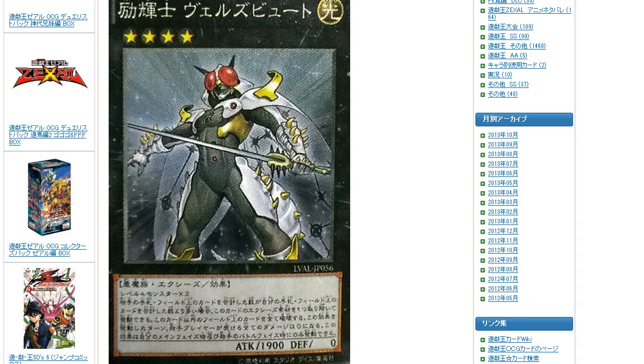So his effect is: if the combined number of cards in your hand and side of the field is less than the combined number of cards in your opponent's hand and side of the field, you can detach one material from this card, destroy all cards on the field except this one, but any damage inflicted to your opponent this turn becomes zero. The effect can only be activated during your main phase or your opponent's battle phase. That is insane — that's a Judgment Dragon that you can use during your opponent's battle phase. That's just a little bit OP.